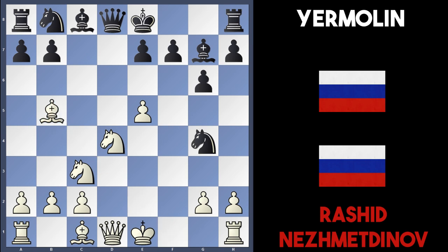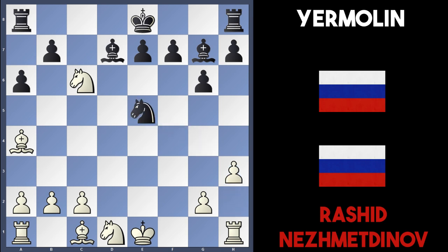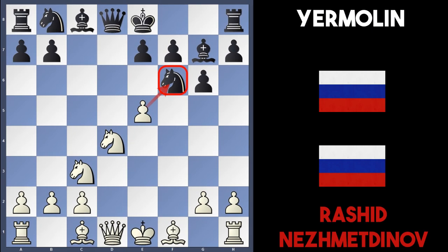After Ng4, Bb5 check — if Nc6, then comes Nxc6, Qxd1, and white can play Nxd1. Black should play a6 attacking the bishop, since black doesn't want to allow discovered attacks. The bishop retreats, then Bd7, h3, Nxe5, Nxe5, Bxa4, and white plays Bf4 to protect the knight. Even after Bxc2, just play Rc1 and white is a whole piece up.